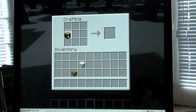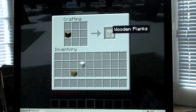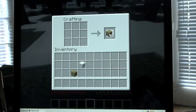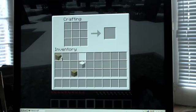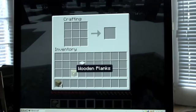At the crafting bench, put the block of wood in the crafting area up here. Now click on it while holding Shift at the same time — Shift-click — and it makes wood planks! Do the same to the next one. Now I have five wooden planks.